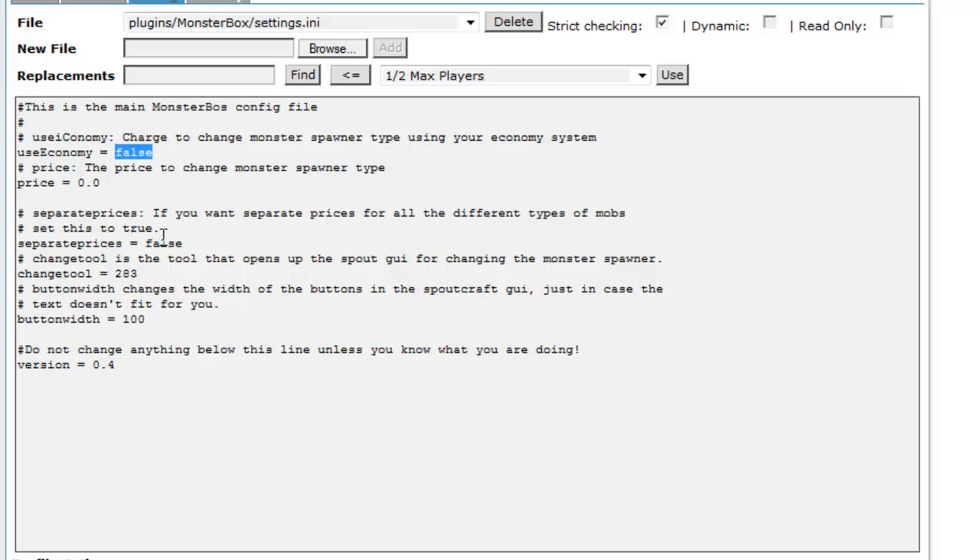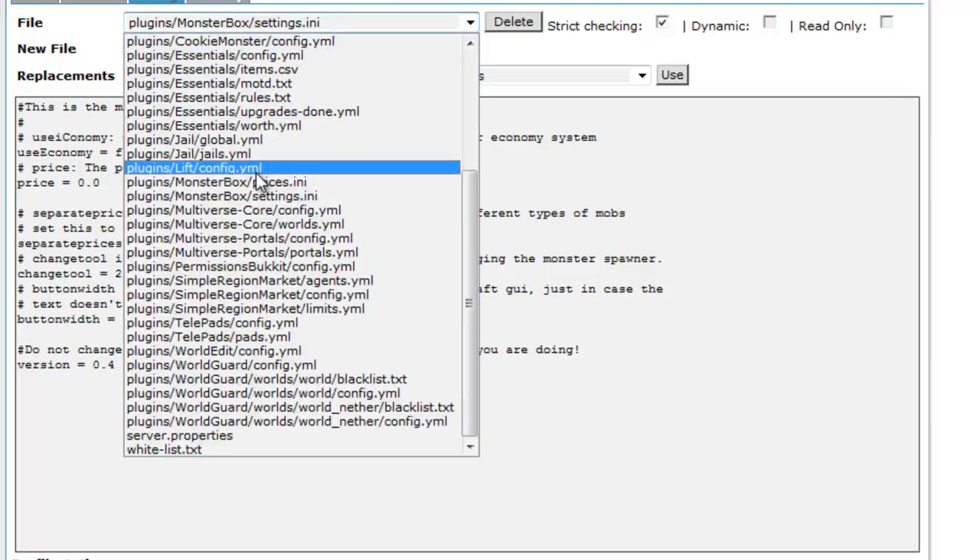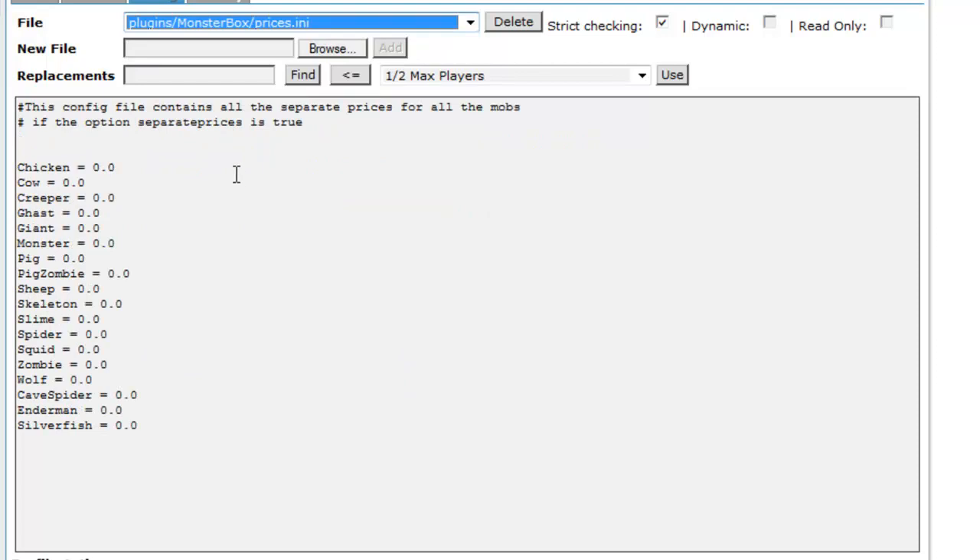Then you can set the price of a spawner to change it. You can even set separate prices for the type of monster. That's under the other one, prices.